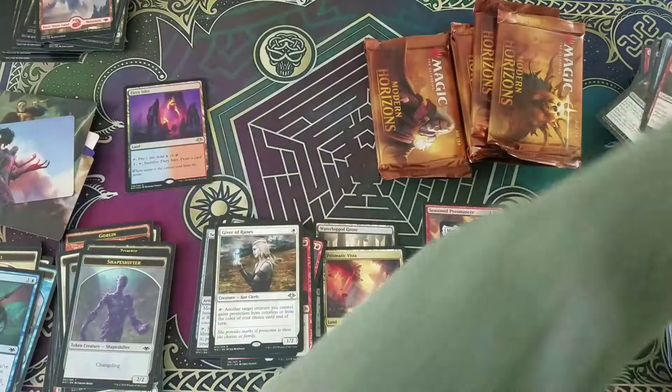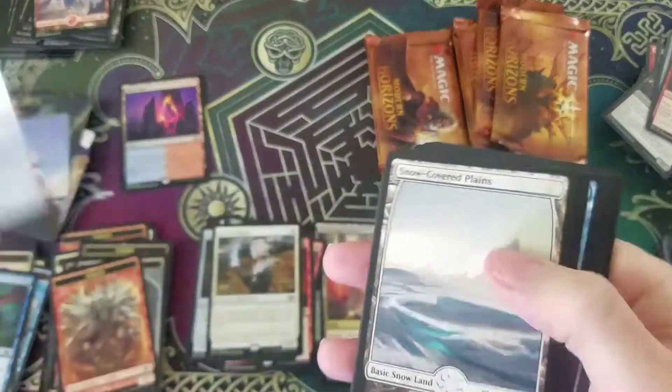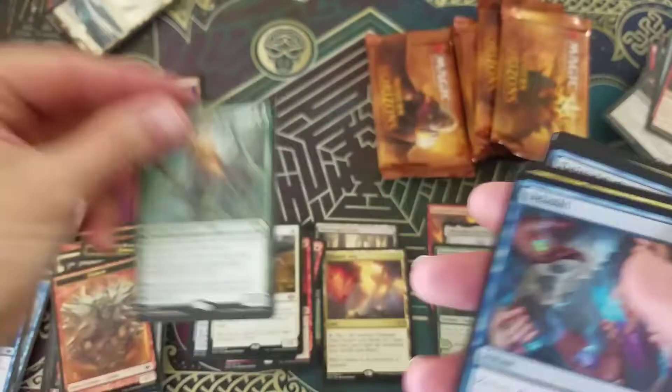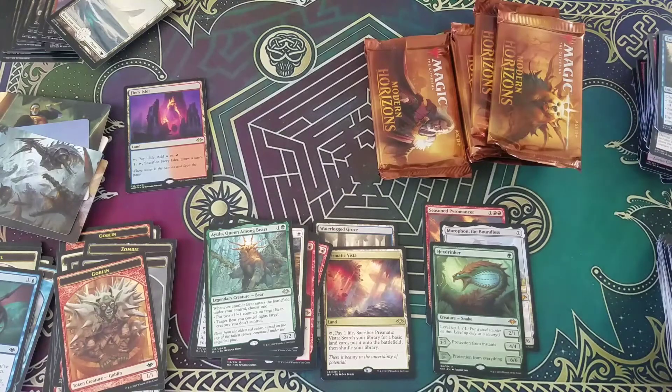We're getting close to the end here. I think I've got to pause the video after this pack. And be right back. Let's see what we get. It's the Queen of Bears — no one cares about the Queen of Bears. Not a very good card. It's kind of cool. I want to play it sometime. Pause.